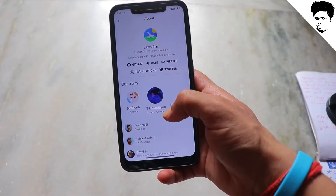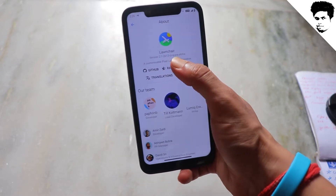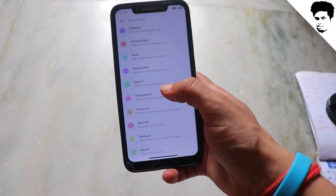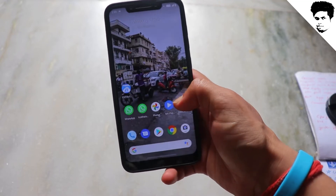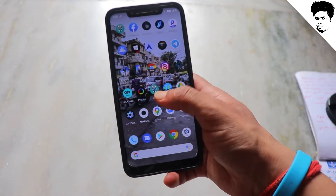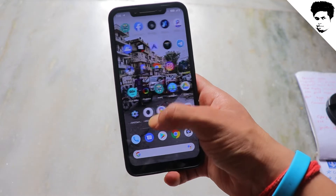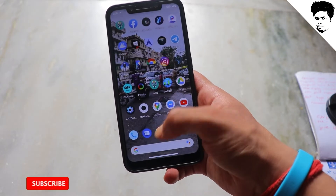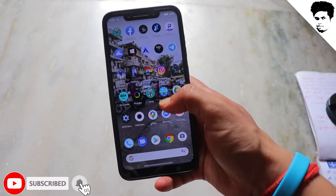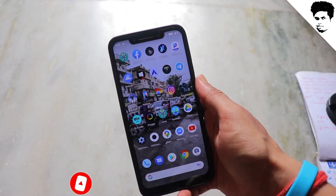We start with UI animation. Here you get a launcher — you can see the launcher and you get a bunch of tricks. There is no issue in the launcher, no special UI. As usual, it is AOSP-based. You get a little UI with a slightly animated feel, which is decent.